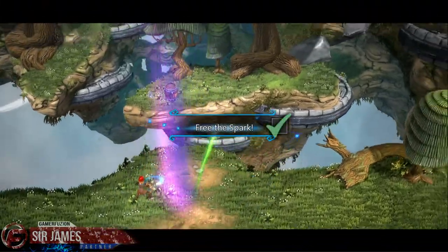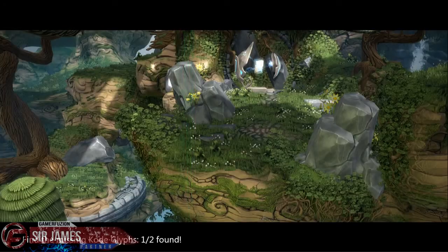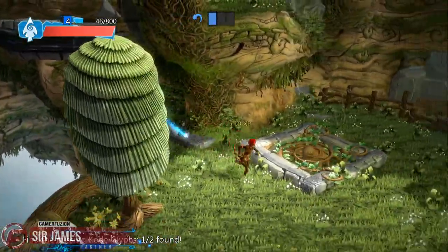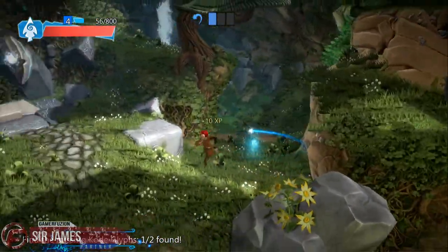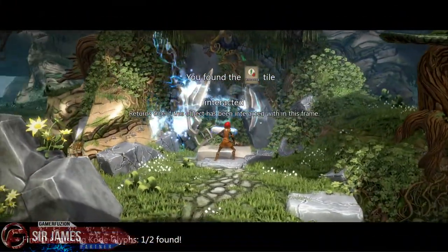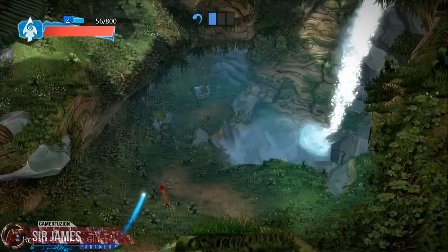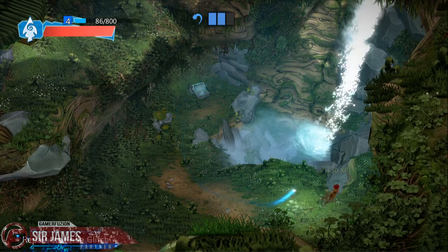After vanquishing the goblins and freeing the captured spark, the mystical creature showed its gratitude by creating power to the fan and lighting the way. That was very nice of it. Go ahead and grab this item, and this one — that should be everything that we need. Awesome, and there's a chest! It's always good to find one — you never know what's inside.